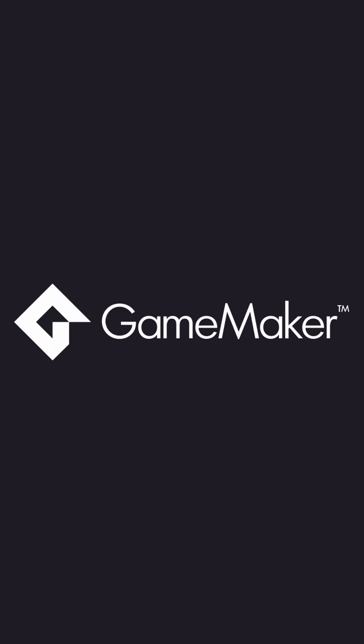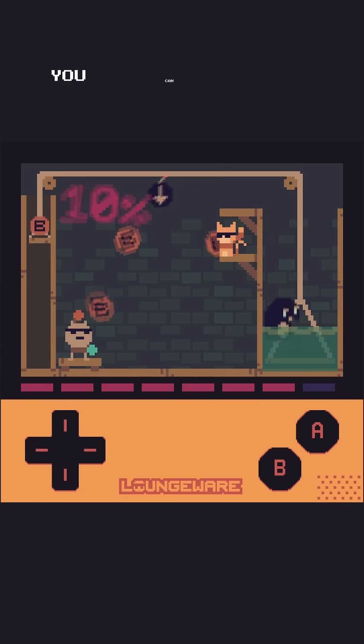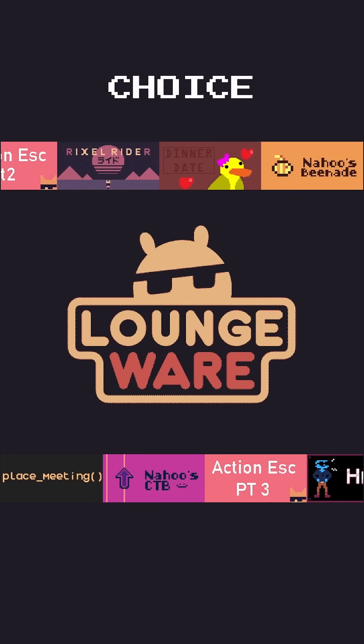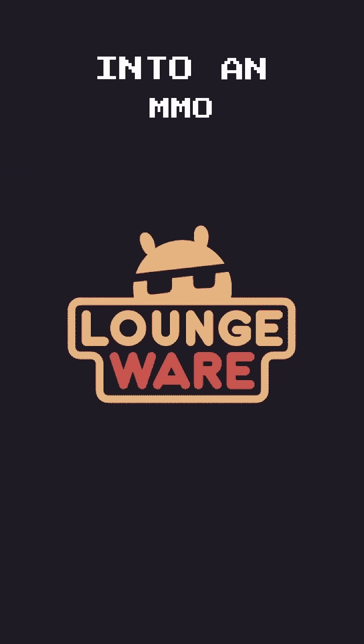Loungewear uses Game Maker, so if you don't use Game Maker or don't want to learn it, you can just go by the limitations of loungewear and make a microgame in your engine of choice. Just don't let your six-second game scope creep into an MMO.